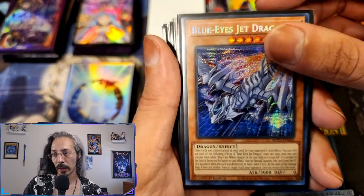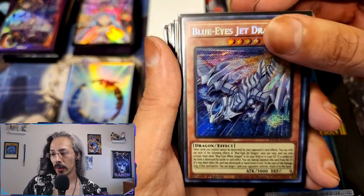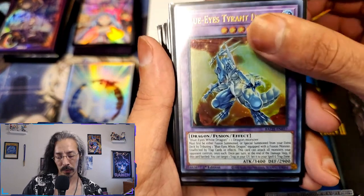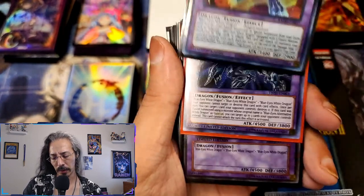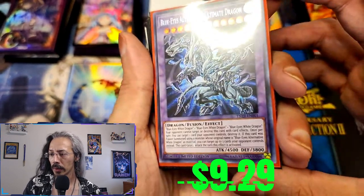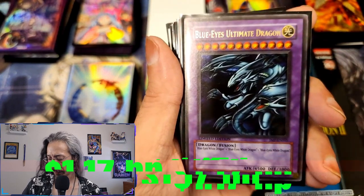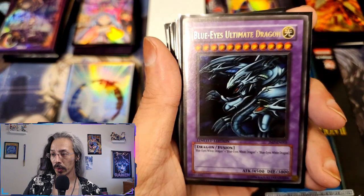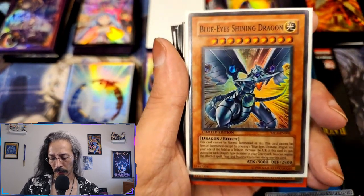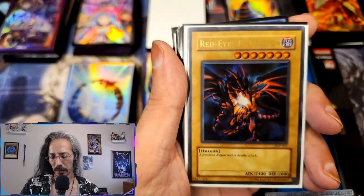A prismatic Blue-Eyes Jet, an OG secret from Battles of Chaos, Tidal Dragon, Tidal Dragon. This is the 2019 Blue-Eyes Alternative Ultimate secret, and then of course we have the JUMP Blue-Eyes Ultimate Dragon. A couple of movie Shining Dragons — not the secrets, sadly enough.